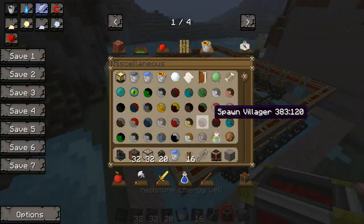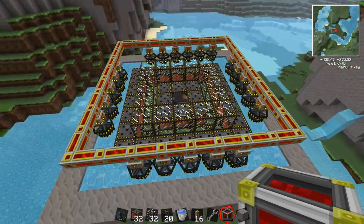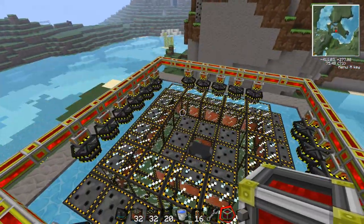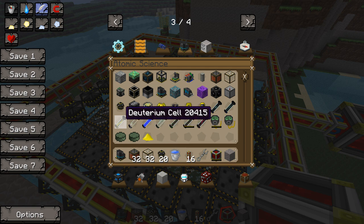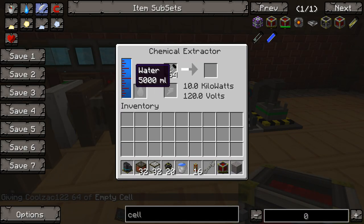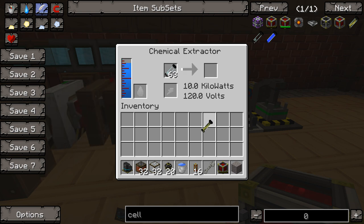There is a copper wire option in this mod that connects to these turbines, but I tried connecting them to the redstone energy cell and they didn't connect, and they also didn't connect to the new basic power storage — so I'm not sure if those work. If you do know, let me know in the comments. Connect everything up to the redstone energy cell. Now you're going to need deuterium cells — to make them, use the chemical extractor with empty cells and water and it will produce deuterium cells. Empty cells are made from tin and glass.